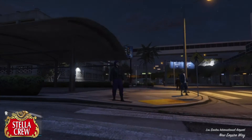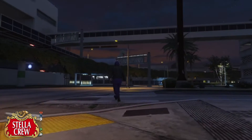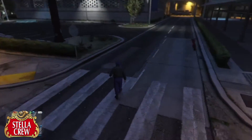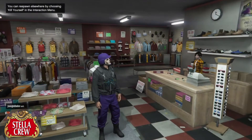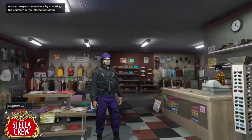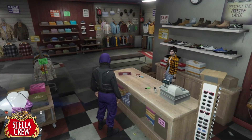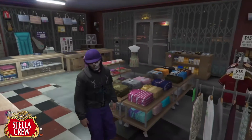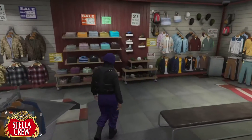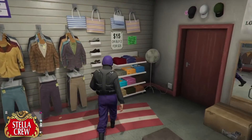There we go — perfect. Now all we need to do is go over to a clothing store and save it. At the clothing store, the first thing you want to do is save the outfit at the counter. Once saved, we're going to make a few changes to build our tryhard outfit.